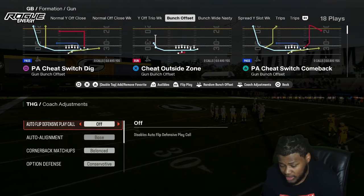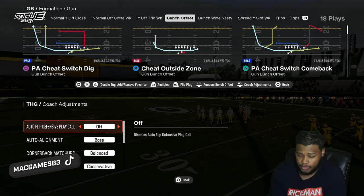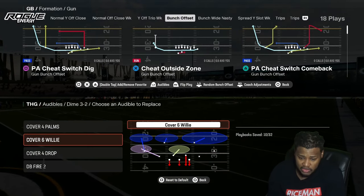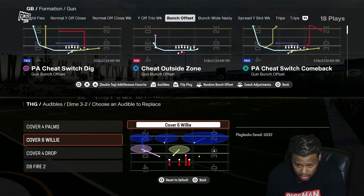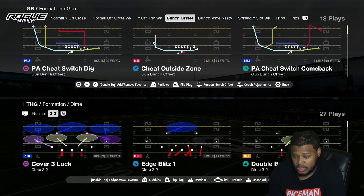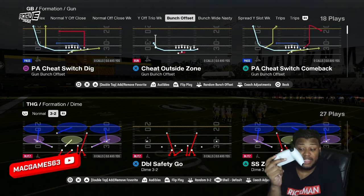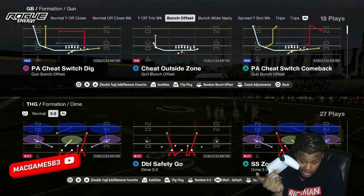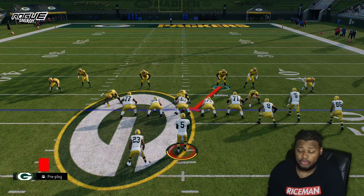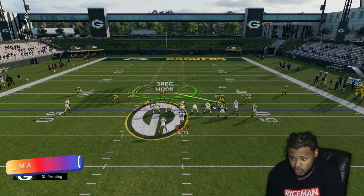Next formation is 3-2 — there are so many blitzes in 3-2. Make sure you base align and your auto flip is off. My audible setup going into 3-2 is cover six willy, DB fire, and edge blitz. Always come out in the play double safety go — flip it before you come out, then press it. Once you come out in double safety go, press square and audible to cover six willy.